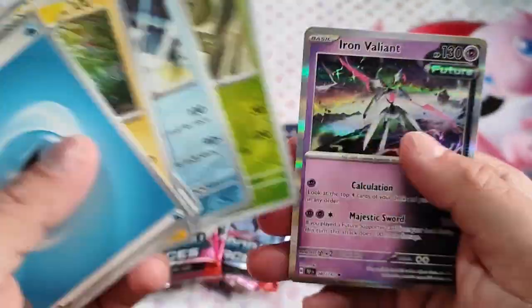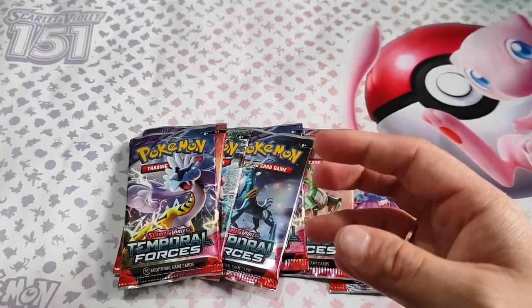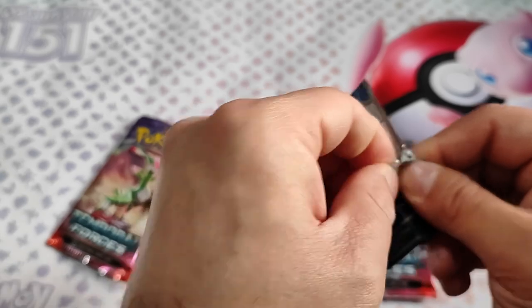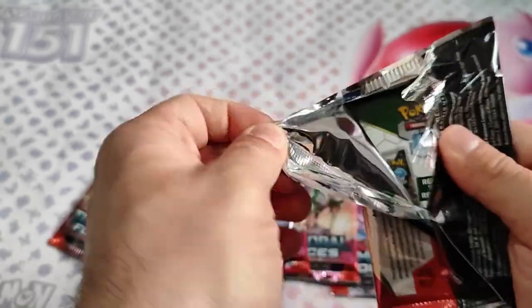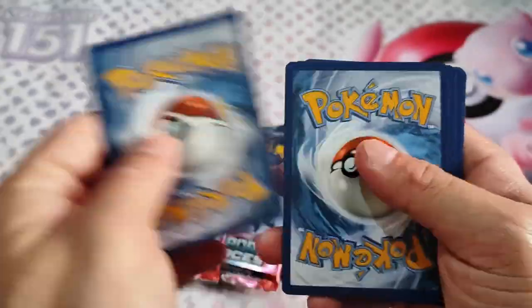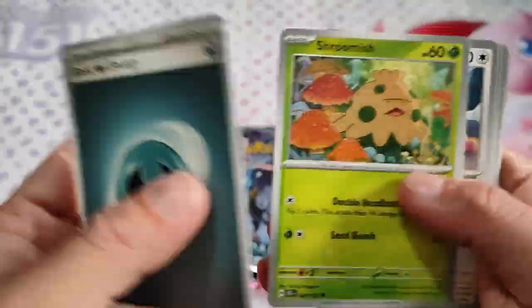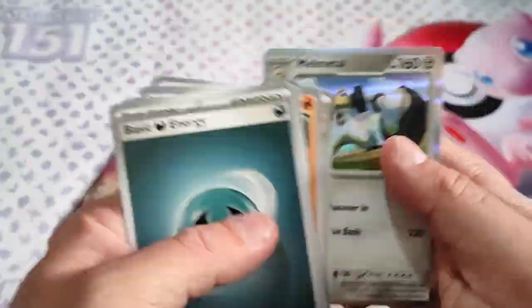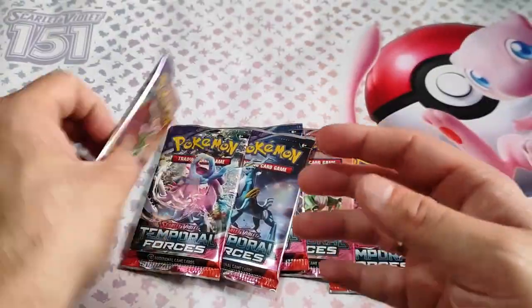Let's continue with the second pack and hopefully we have the same luck. Code card, Osky — T Rescue, nope. Code card.